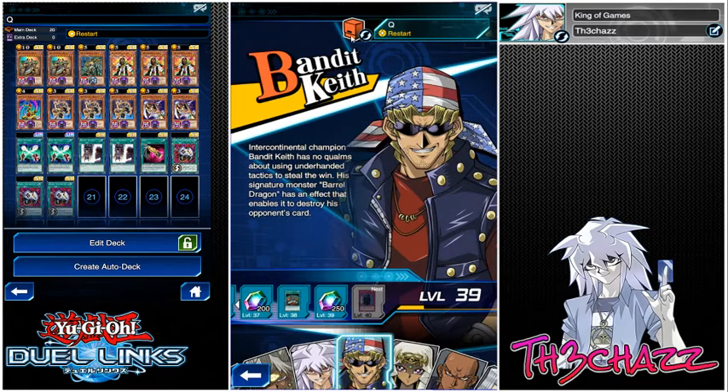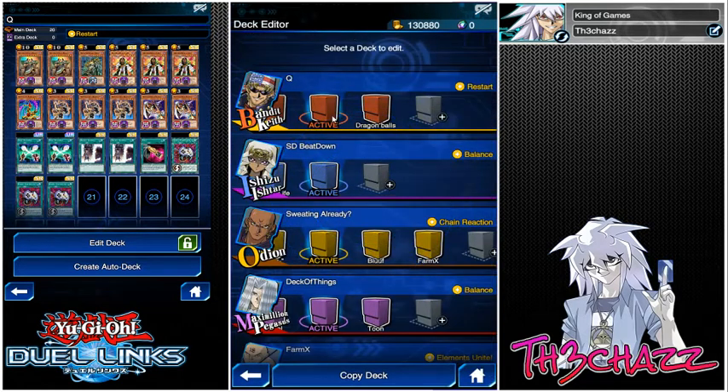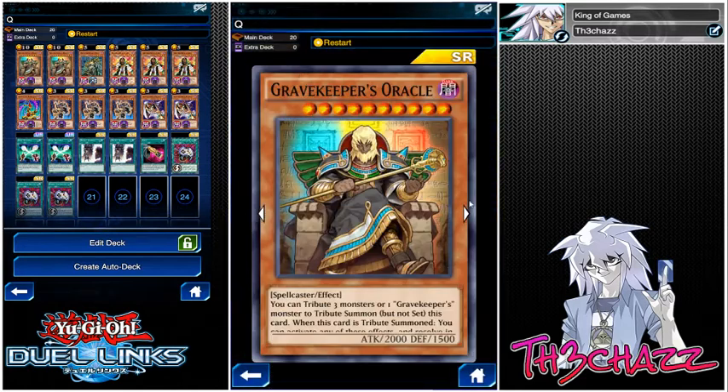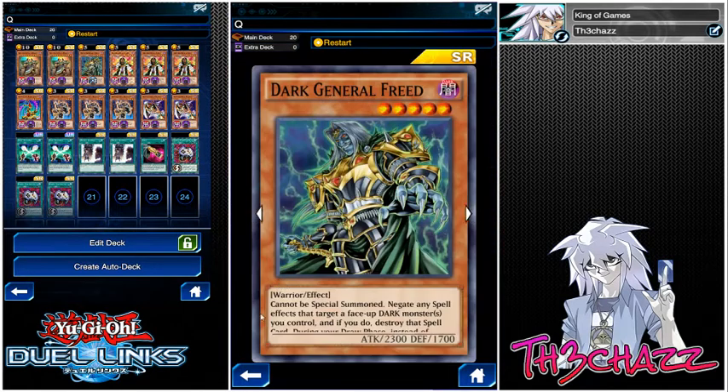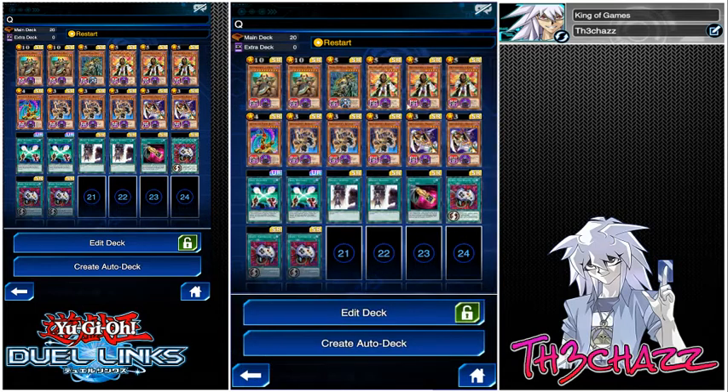First we'll review the deck I'm going to use - I've popped it up on the screen right now and I'll just go over it real quick. It's a pretty simple Gravekeeper deck but I've added Dark Freed. We've got two Oracle, the big boy himself - I'm hoping he's still good with the new cards. We've got the Dark General Freed, a really good card. Can't be special summoned, and it negates any effects that target a face-up dark monster you control, which works great because every single Gravekeeper is a dark type.